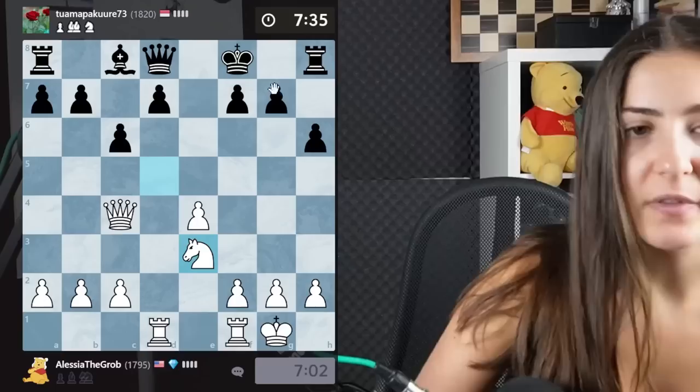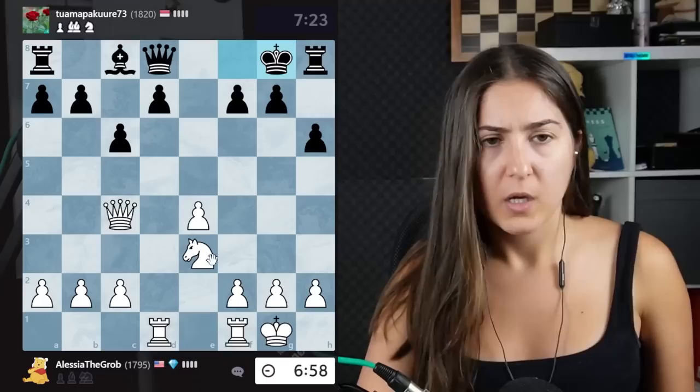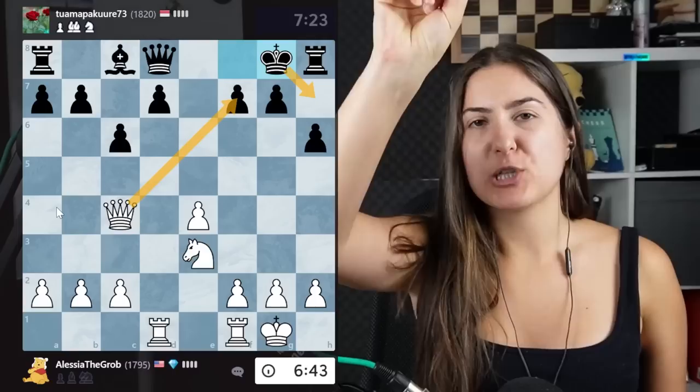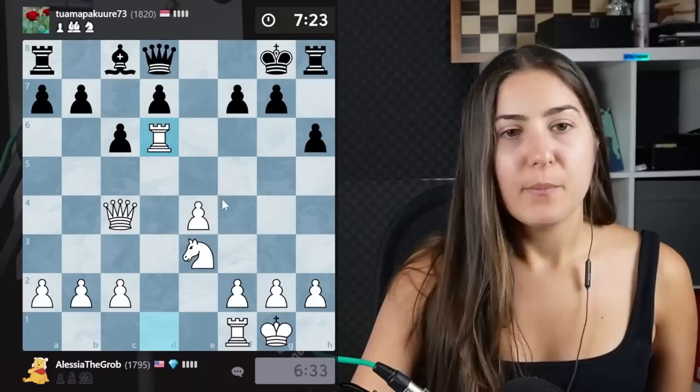I'll go here with the knight, aiming for a key square. This bishop is still not developed. If the move d6 is played maybe I have a move on f-something. The king is running there — not really possible because this pawn can be taken. I think I have a giga-smart move: a positional move that isn't threatening much immediately but is blocking everything.